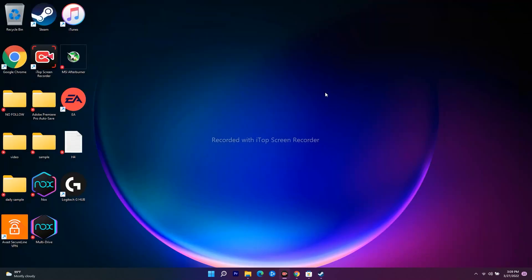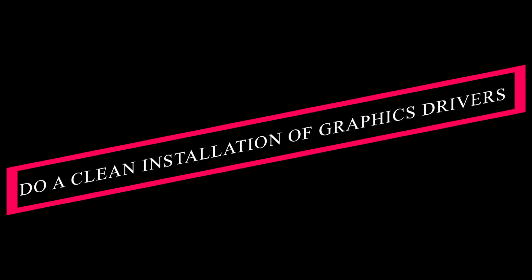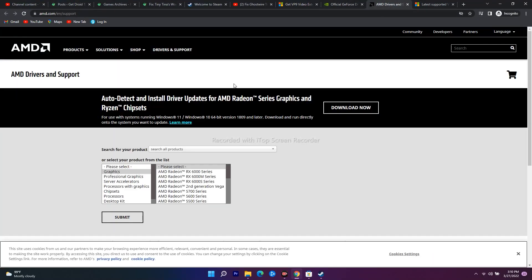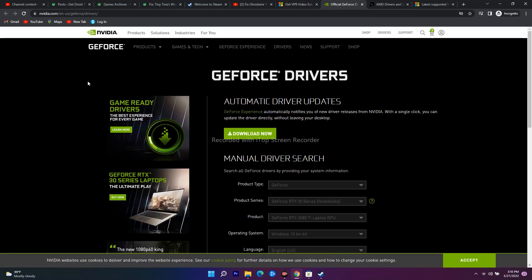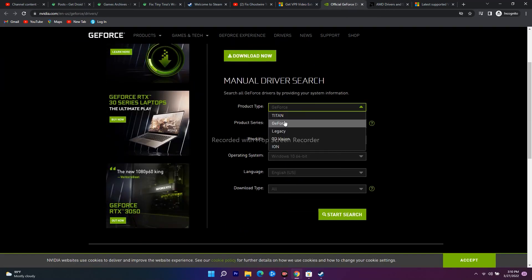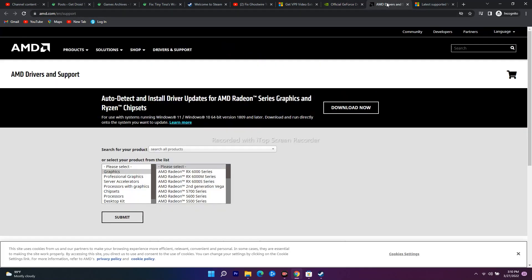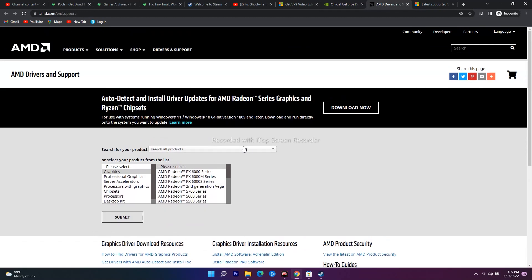The next solution is to do a clean installation of your graphic drivers manually. I'll provide links in the description for both Nvidia and AMD drivers. For Nvidia, go to the GeForce site, enter the correct details, then search, download, and install the respective drivers. If you're on AMD, do the same on the AMD site. Check whether you're able to fix the issue after this.